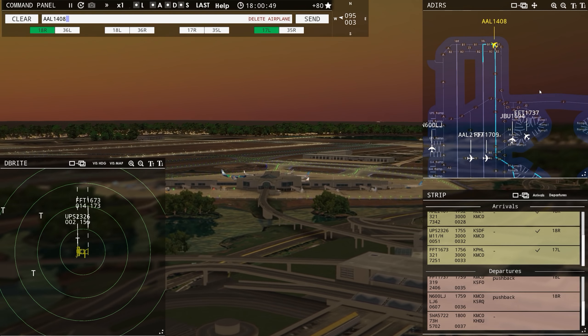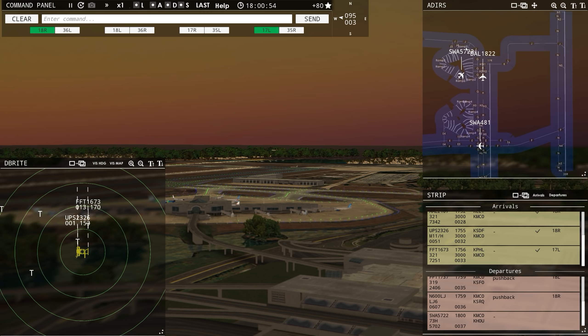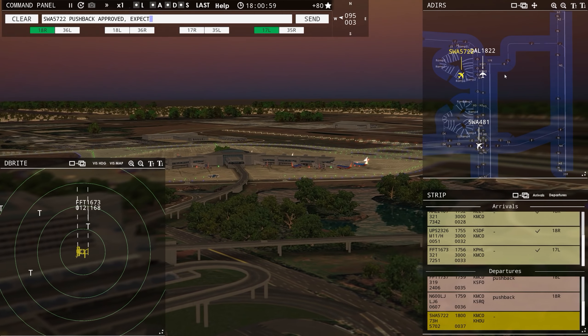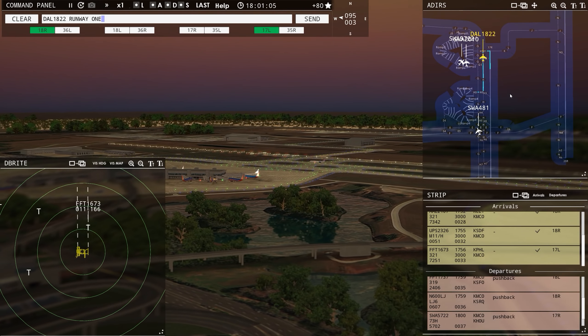American 1408, runway 18 left, line up and wait. Southwest 5722, pushback approved, expect runway 17 right. Delta 1822, runway 17 right, clear for takeoff. Tower, Southwest 2010 requesting push and start — Southwest 2010, pushback approved, expect runway 17 right. Ground, Frontier flight 1737, runway 18 left, taxi via Juliet 1, Juliet Charlie, Bravo 1.